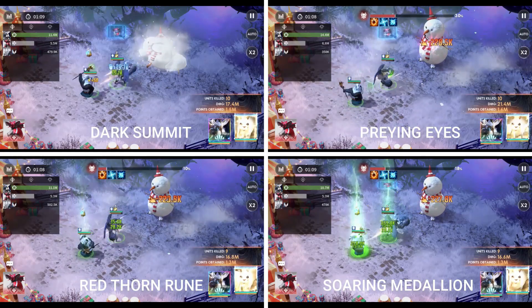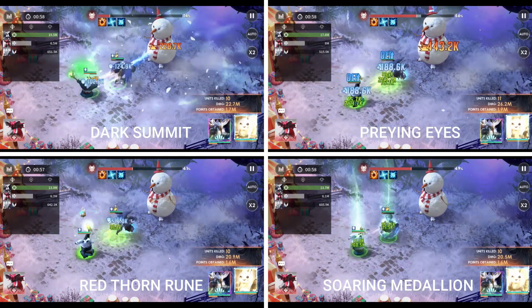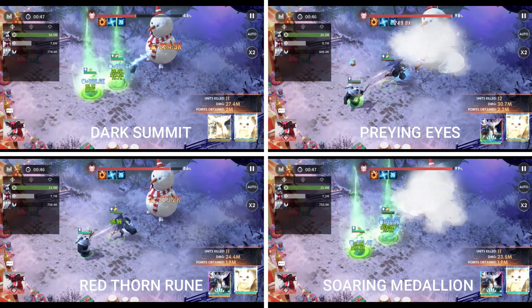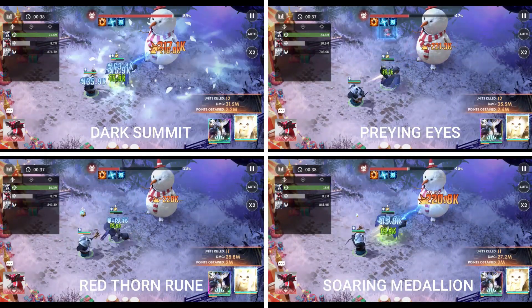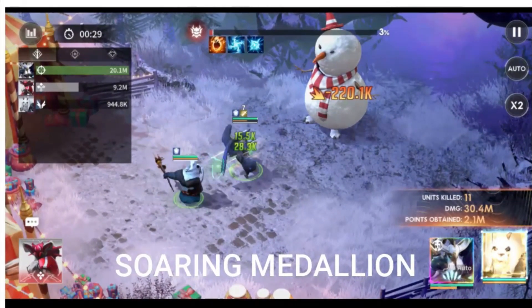It would be best to view this video on a wider screen so that you can see the progress of Xander on each divine prototype. In some cases, if you use Xander together with other heroes, it is also good to use divine prototypes that boost the abilities of all heroes — for example, Vision Stone. If you have a hero with a debuff skill like Bot Mark 2 or Luke, the Soaring Medallion does not appear to be performing well with Xander.